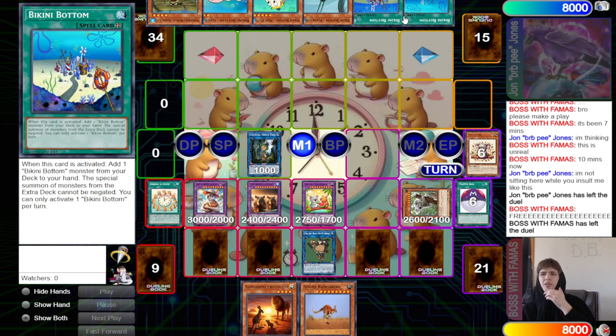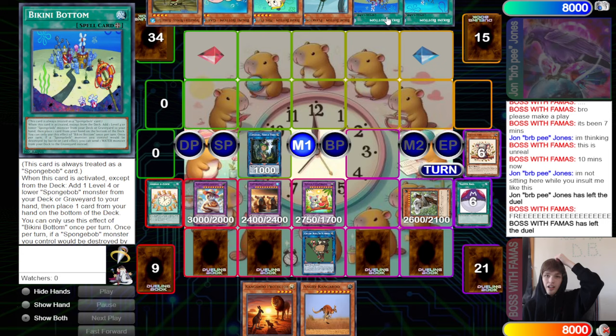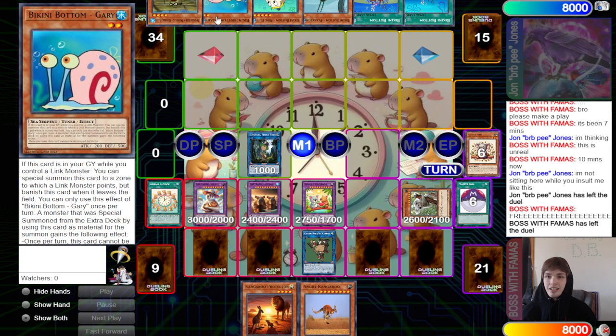The opponent probably couldn't push through it. Having Bikini Bottom in hand is actually really important — once per turn during either player's turn, if you control a Spongebob monster, instead of destroying a card by effect you can send a Water monster from the deck to the graveyard. A lot of people don't know how to play against Bikini Bottom yet, so you can get a free dump. You can dump Gary, and Gary can summon itself to a zone a Link monster points to.